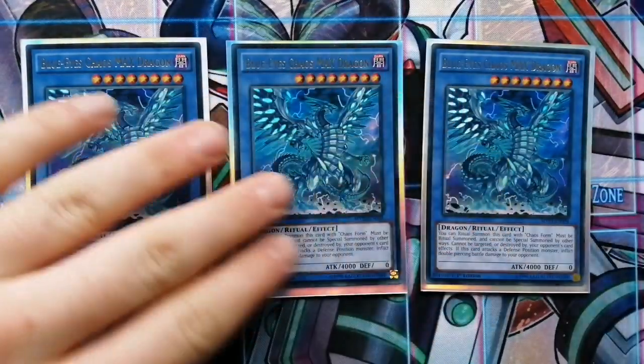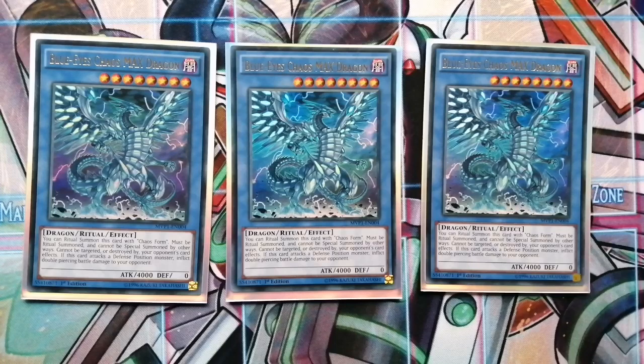The next one is Blue Eyes Chaos Max Dragon. This one inflicts double battle damage and can't be targeted by card effects. He's just one of the coolest looking cards ever in Yu-Gi-Oh, by far.